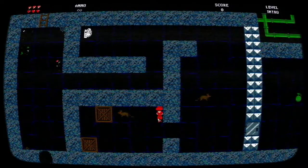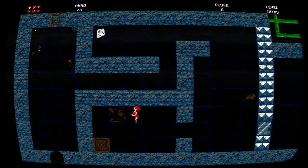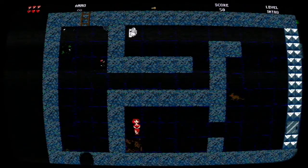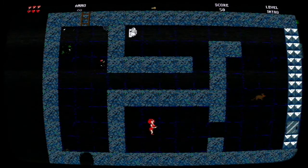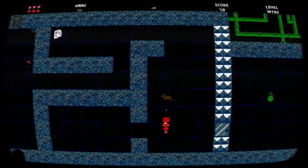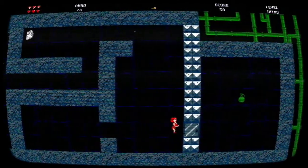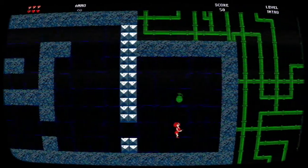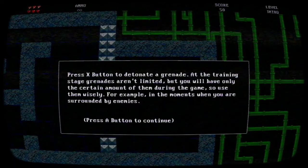Some crates, as you can see, have enemies inside. You need a key to get to the exit area. This will tell you about grenades — press the X button to throw a grenade. At the training stage, grenades aren't limited, but you will have only a certain amount during the game, so use them wisely, for example in moments when you are surrounded by enemies.